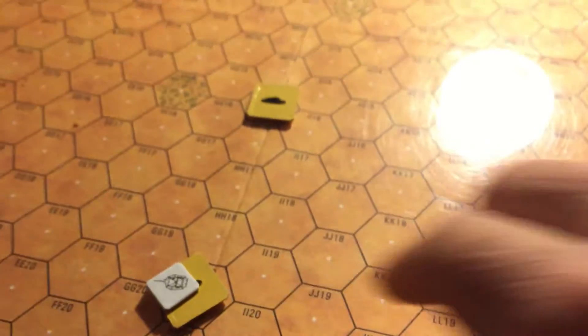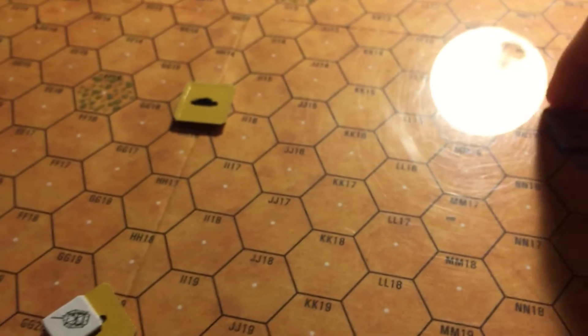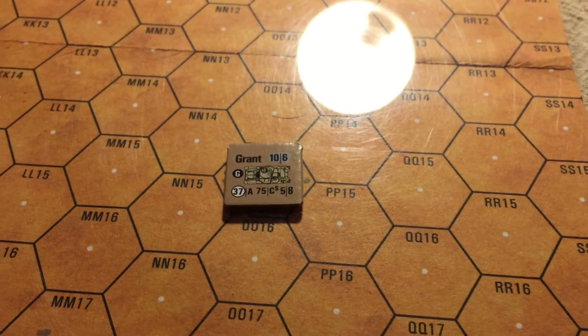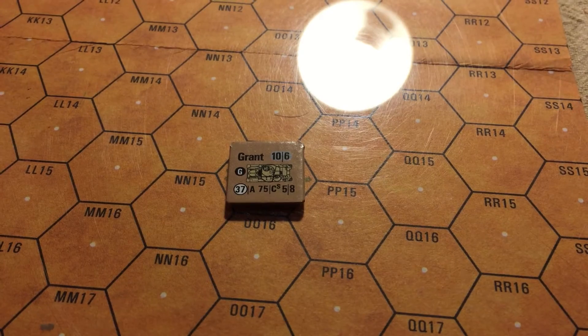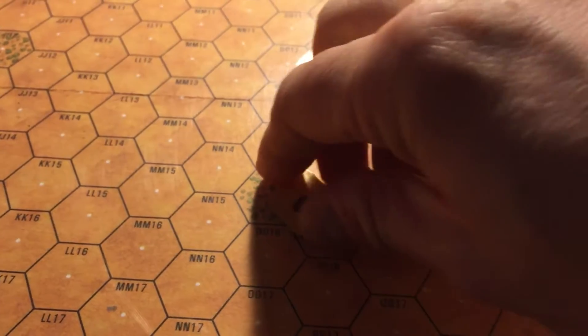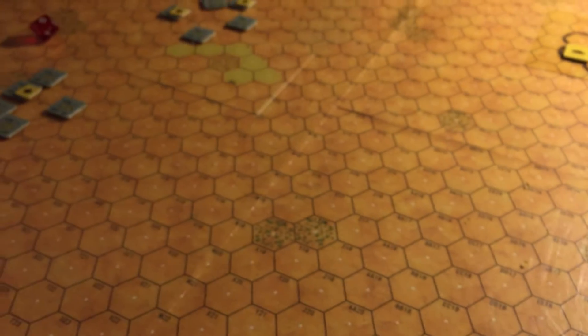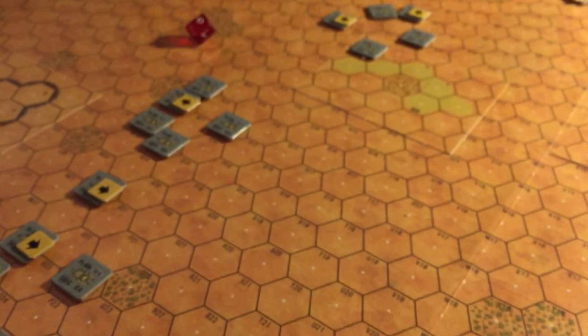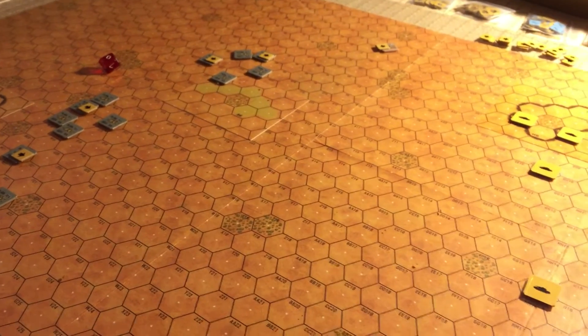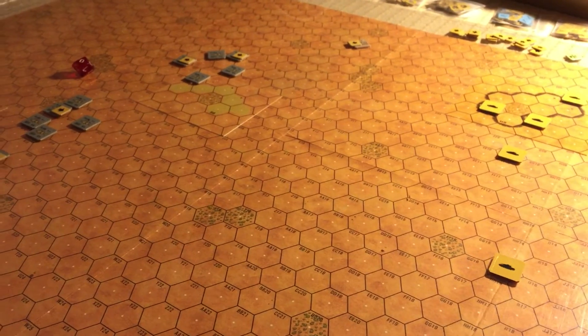This is the Fog of War side. Now, obviously I'm playing this solo, but I like to do it just to get a feel for what it's like messing with the counters. So there's a Grant with its sponson and turreted thing here. There's spotting rules — they have to be within 14 or 12 or something. There's a long ramble about turn one; not much happening. We'll see what happens. It's an eight-turn game.